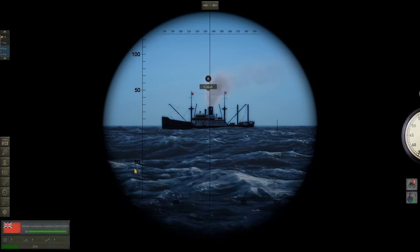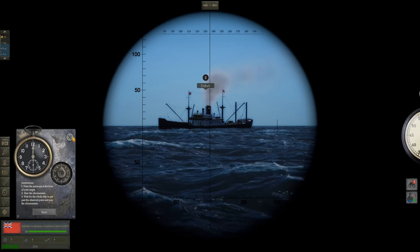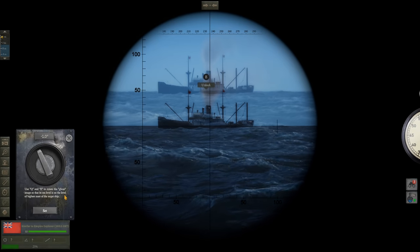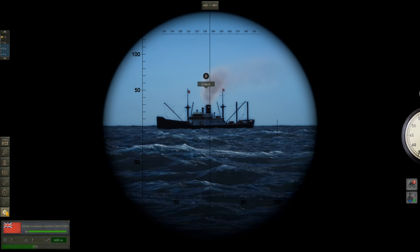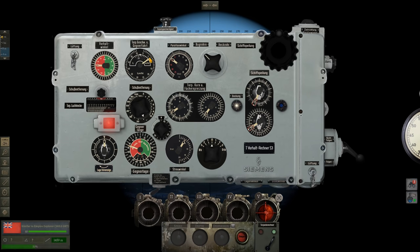Empire Explorer — I think this is another Empire Explorer. We can tell because of that K-mast back there. Mark — 2,000 tonner, should be easy to sink. We already have their speed. Branch the target, set range to 1,459 meters. Pull up TDC: speed six and a half knots, angle on bow 60 degrees to port, range about 1.4 kilometers. We are shooting with the stern tube.